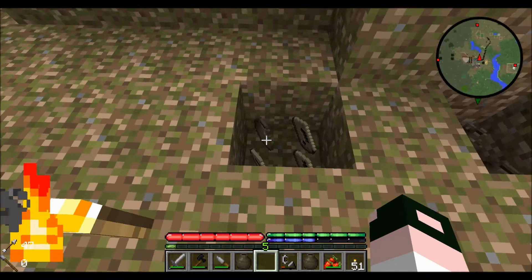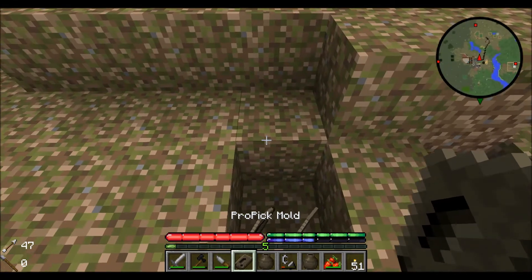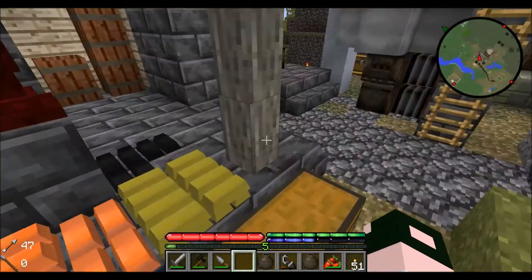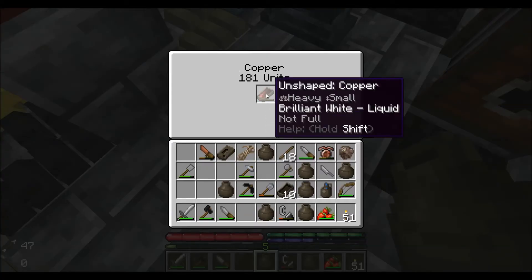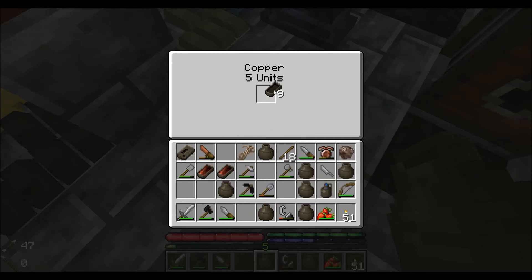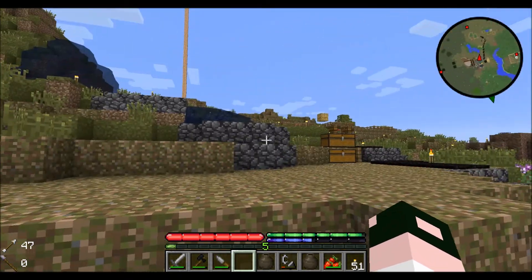Now that that is done, we shift-click our ceramic vessel out and as you can see it says copper — it's liquid. I actually added more copper than what I had over there. Take your mold, right-click, and place it right inside to fill it up with the liquid copper. Once you have your prospector's pick mold, saw mold, and pick mold filled, you are ready to go to the next level.